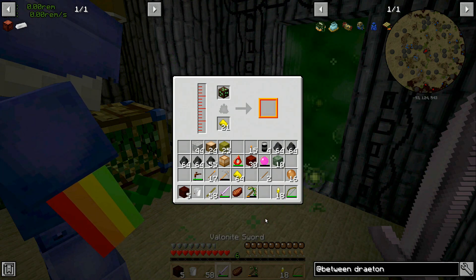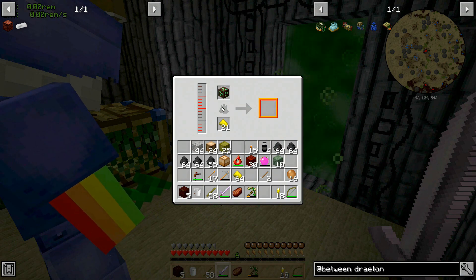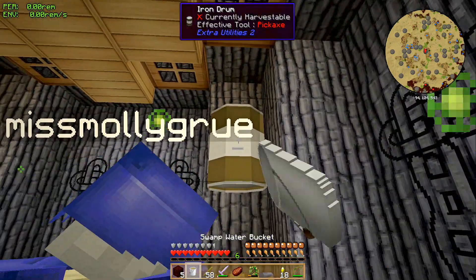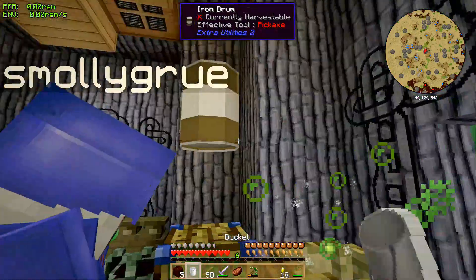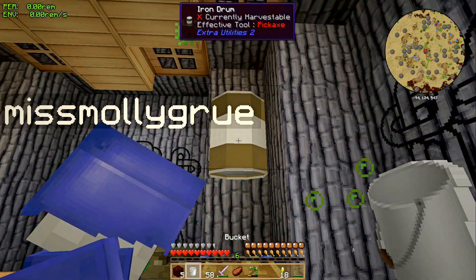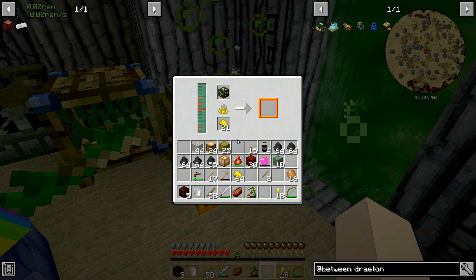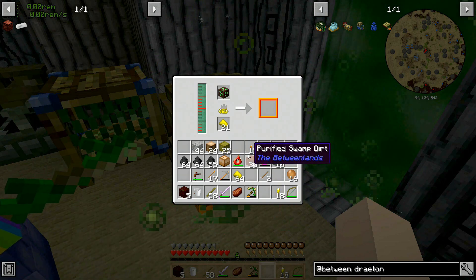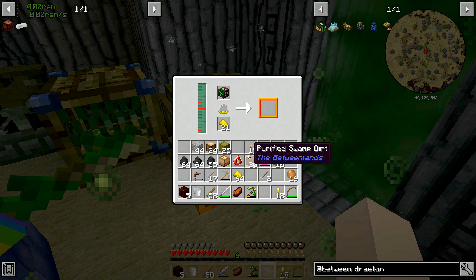It looks like you can fix your corroded tools in the purifier. Cool. We're out of swamp water at the moment. I can put up a pipe that would just pipe water in all the time — is that something you would not mind having? I don't really mind, that's fine. I'll work on that. I'm uncorroding a pickaxe here. So what I need is a node.